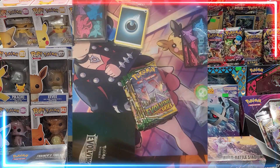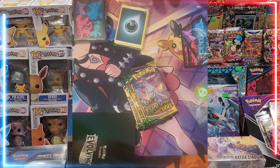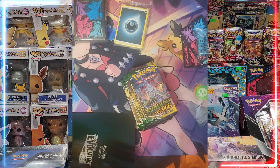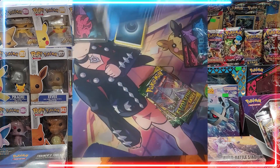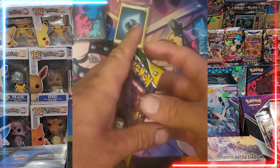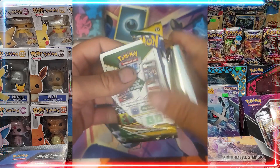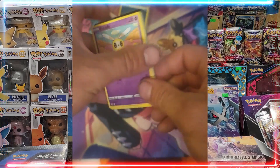It goes without saying, seeing as these are sealed ETBs, the packs cannot be weighted or altered for any nefarious purposes. What you see is unchecked packs that hopefully we can get the Moonbreon or perhaps the Rayquaza pack from. So, let's get cracking.